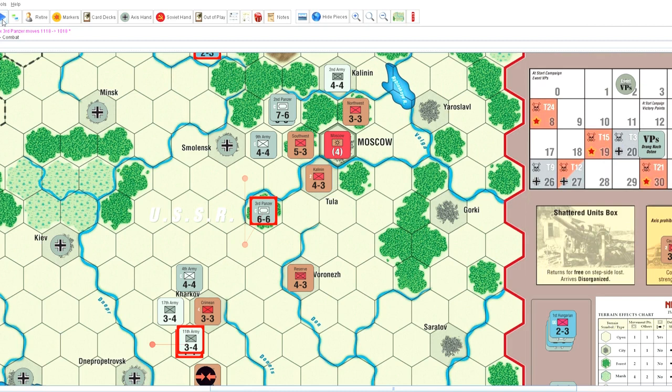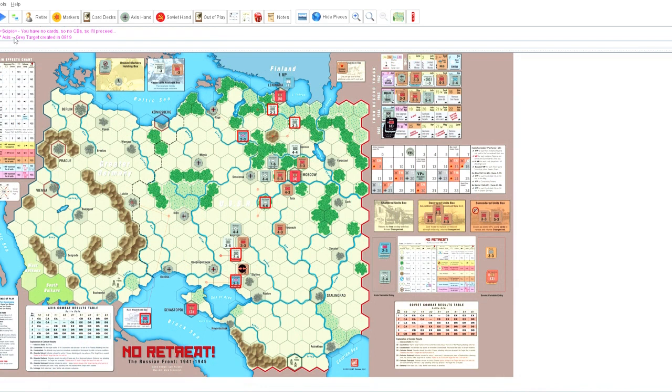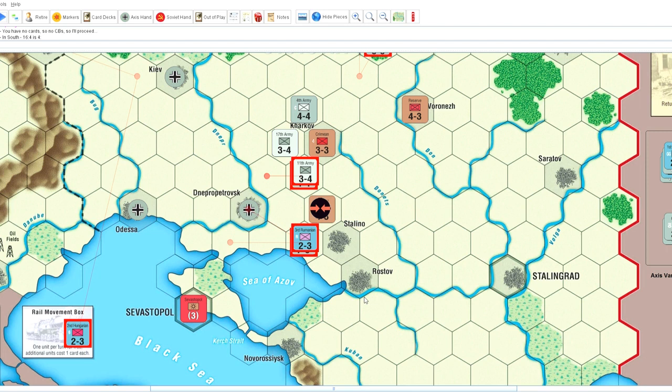Now he declares his attacks — there's going to be the one attack in the center, and then the counterblow near Stolino. I don't have any cards, so I can't do any counterblows. Zooming in on the first attack, we have 16 on 4, so that's going to be pretty tough for me — it's 4-on-1. He's not going to use his shock marker on that one, and instead sends that unit into the destroyed units box. Actually it should go in the defender shattered box, and I'll correct that in an upcoming turn. Luckily, this is mud, so he can only advance into that space — if it was a clear weather hex, Stolino and Rostov would both fall, and he'd be moving into the oil fields without much resistance.